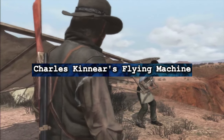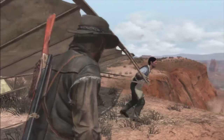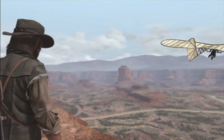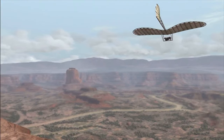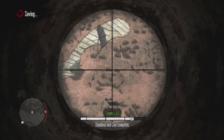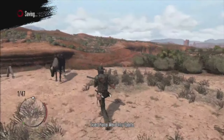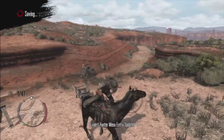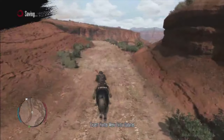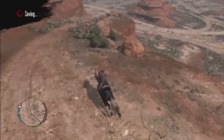Charles Kinnear's Flying Machine. Charles Kinnear is a stranger that John can meet in New Austin who's building a glider because he believes he can fly. John gives him the materials for the glider, and Kinnear welcomes him to the 'Virgin Flight,' where Kinnear realizes he built the glider improperly while in the air and falls to his death. This is an easter egg referencing a real person in Paris who fell to their death doing the same thing, and also a nod to the Wright brothers who built a similar glider but didn't die in their first flight.